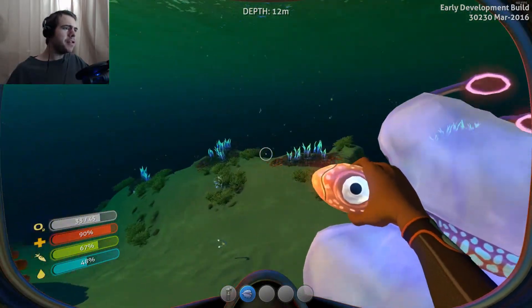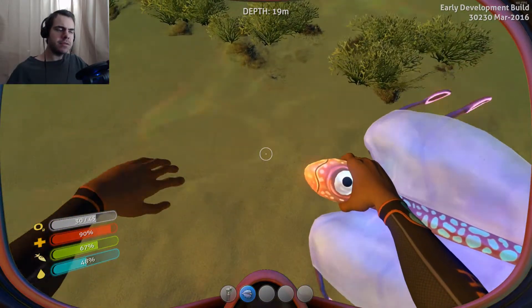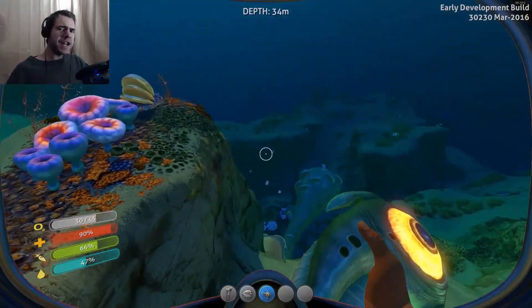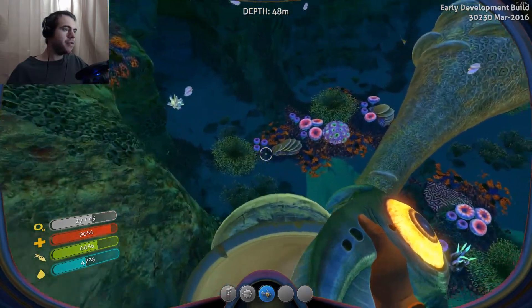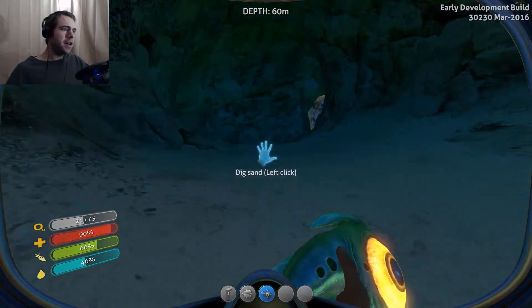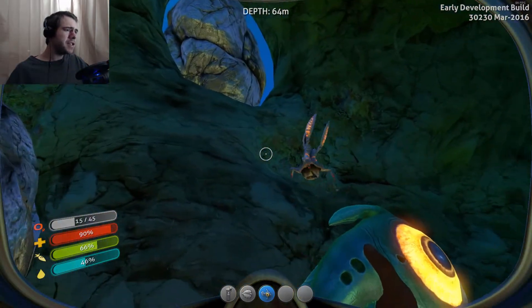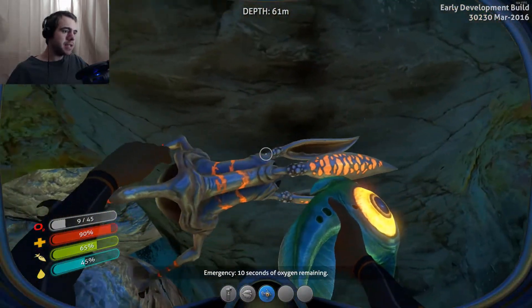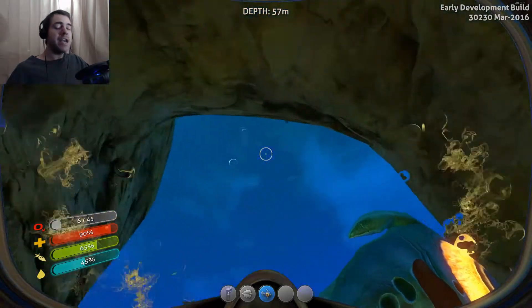Just keep on collecting these creatures. I wonder if they're sleepy because it was nighttime — that makes it easier to catch them, maybe. I'm just making up theories on the fly. What did I need for the knife? I think I needed silicone rubber because I already had the titanium. Where am I gonna find silicone rubber? There's another one of these weirdo creatures — I keep forgetting about oxygen. I need to get another oxygen tank or two right off the bat.